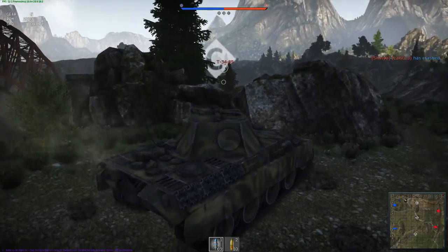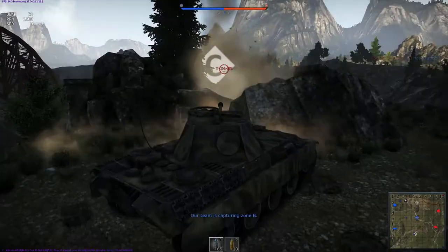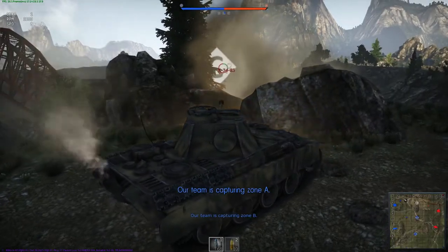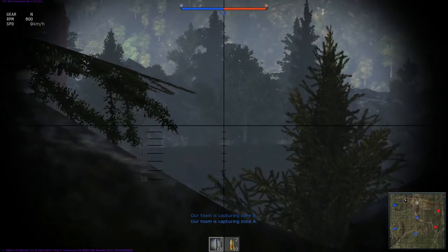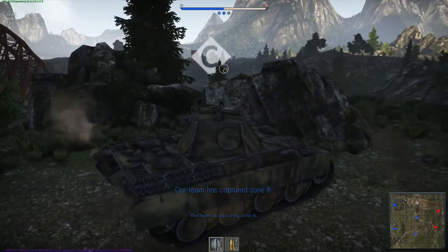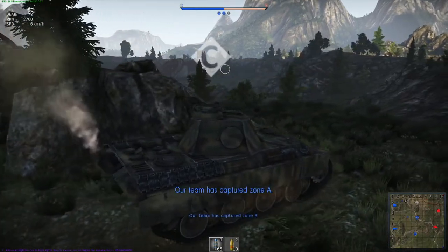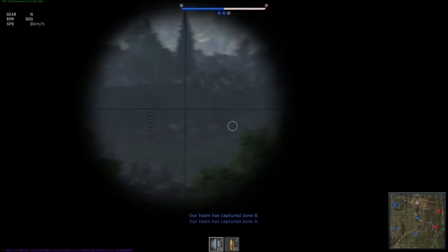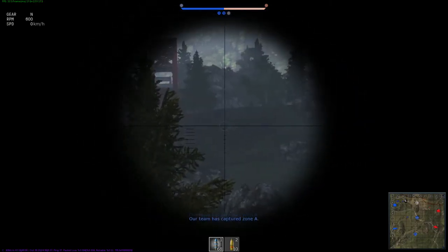For example, things like this hole between the two rocks here from where you can shoot at the enemy while staying in heavy cover. Unfortunately, I didn't calculate for the shell drop here, so my shell goes a little low and the T-34 gets away. These are all realistic battles, so the shell drop isn't marked by an indicator.